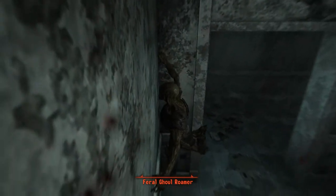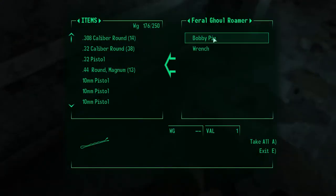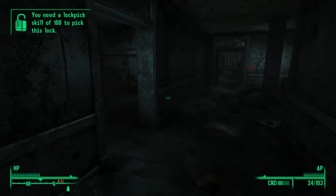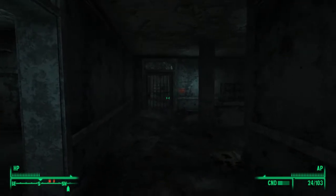There we are - so we just killed the ghouls. We have a bobby pin in here, and a harmonica. This door's locked, but you want to keep going straight forward to this Seldar right here.